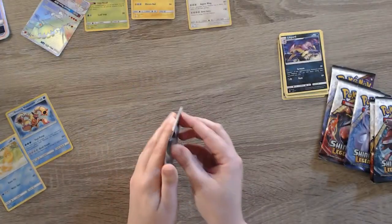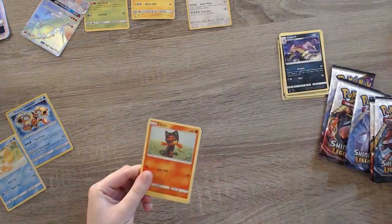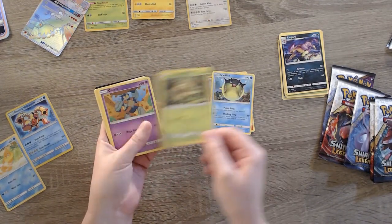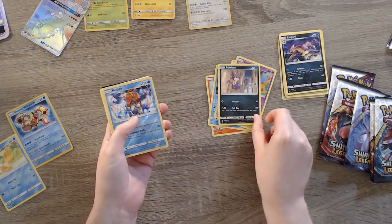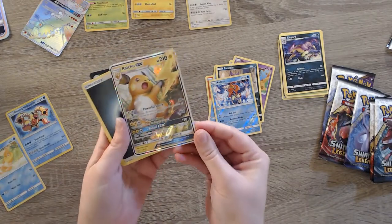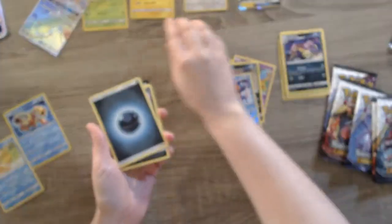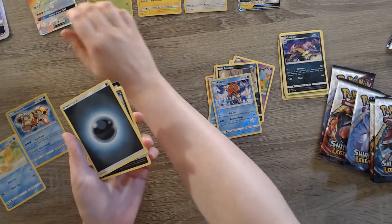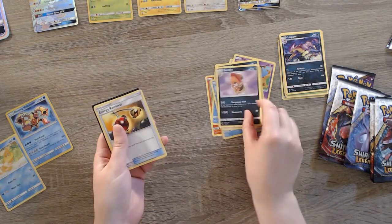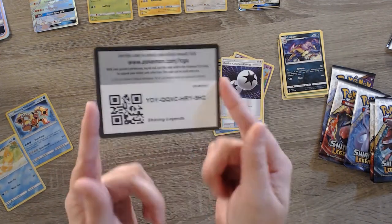Got another shiny Genesect on that pack. Got a Litten, very cute. Qwilfish, Shroomish, Gulpin, Purrloin, Keldeo — ooh, what's this? And a Raichu GX! Look at that sparkle. Beautiful, beautiful. We'll have to get that sleeved up in just a sec — I completely forgot to have sleeves on hand for this one, so we will make sure to have those on hand later. We've got Energy, Scrafty, Energy Retrieval, and a Double Colorless Energy to finish that one off.